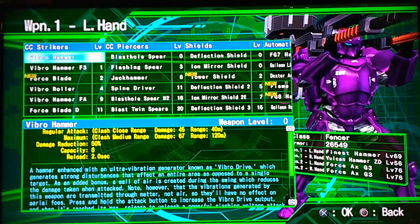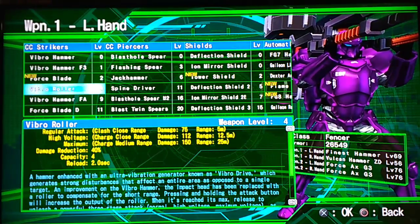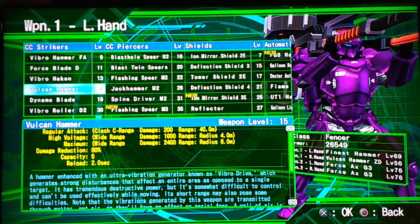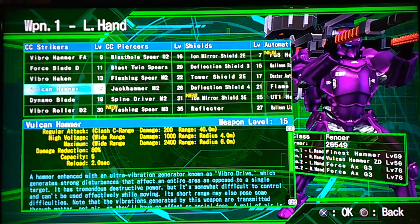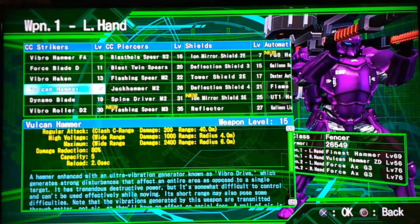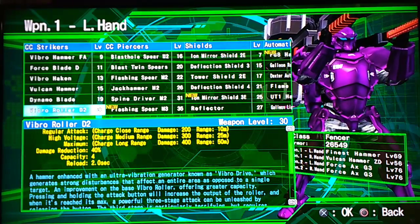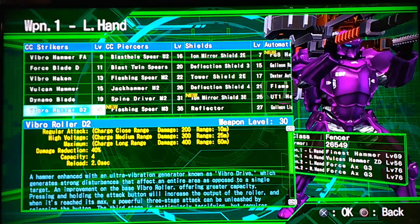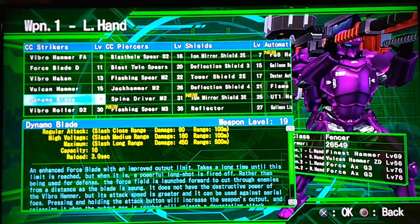Let's cover the CC Strikers. In this column, the main thing I like to use is the hammers — the Vulcan Hammers — which have very high burst damage. As you notice, they also have damage reduction: 80% on one and 90% on the best one. So while you're swinging the Vulcan Hammers, you'll actually have that large damage reduction. Sometimes I use the Vibral Rollers, which plow through enemies, but their damage reduction is a lot less. I use the Blades sometimes as well, but not as much.